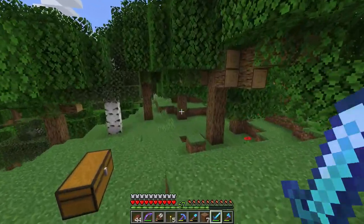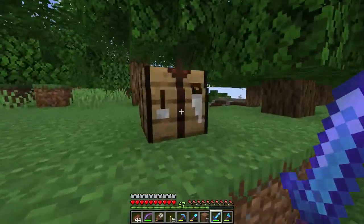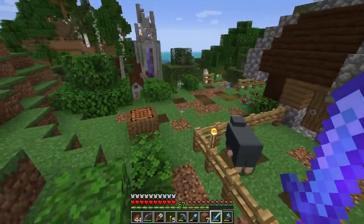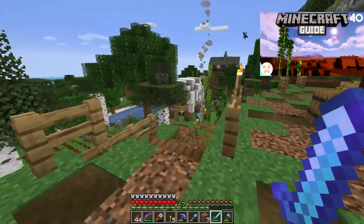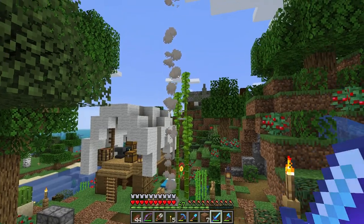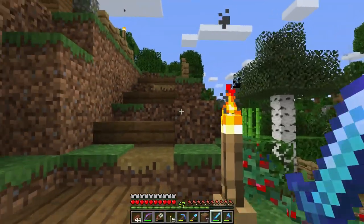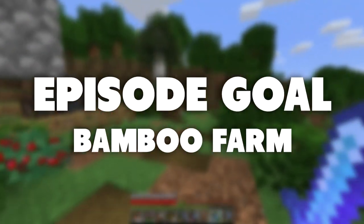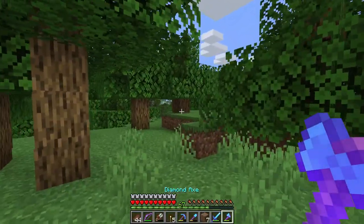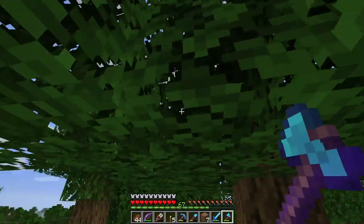I am more excited than ever to be back into this world and ready to tackle a project. At the end of the last episode, we made it back home from our exploration with some pretty, pretty plants. These plants need to be farmed, of course. So today the goal is a bamboo farm — pretty simple. I've been thinking about a design and I think I have a really, really cool idea.